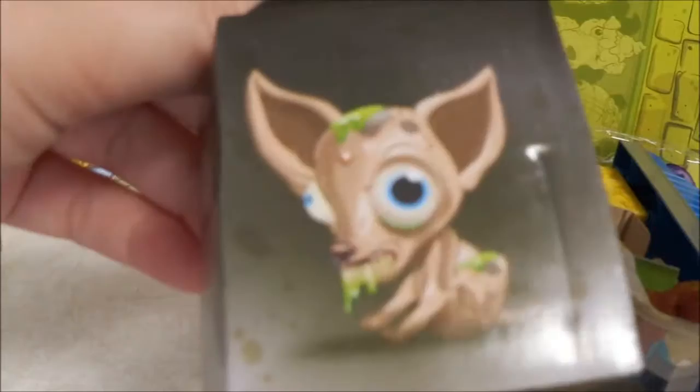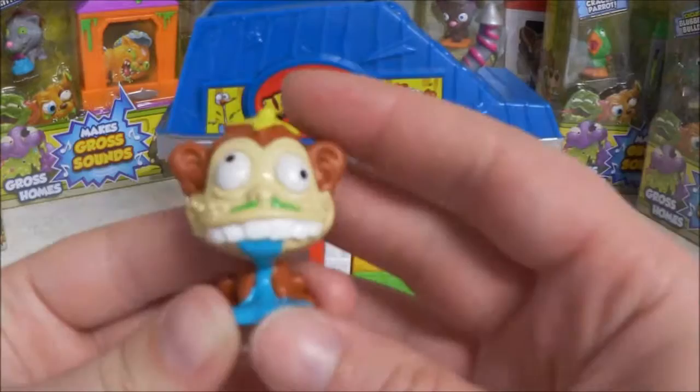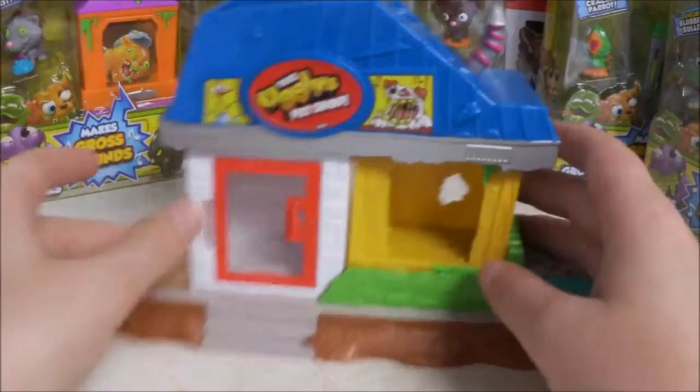Okay guys, so I kind of have it open. I'm just going to take out the base and get the cardboard — this one's really cute — but I need to get that cardboard out of there. So here is the base. Here's another one of the houses, and then here's the top. The special pet that we get with this set is the Manic Monkey. He's pretty gross, but I like him. He's really cool. And then here's the house.